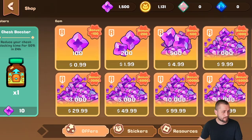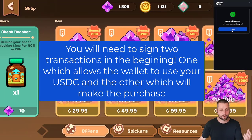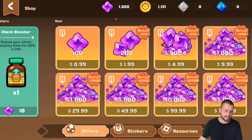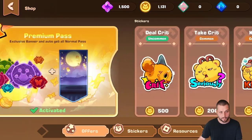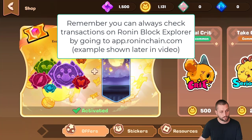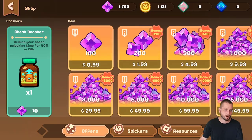Let's just do a test purchase here of buying a hundred gems. It'll show us the amount of USDC we have and the amount that we can purchase. If I confirm this transaction, we can see in our main wallet that 99 cents got spent — instead of 50 USDC, we now have $49.01. It can take a minute or two for the gems to update in the game, but once the transaction has gone through they are available. I refreshed the game and you can see we went from 1,500 gems up to 1,700. That just shows you how easy it is to make the purchase with USDC.